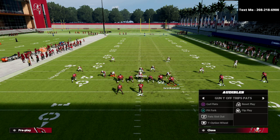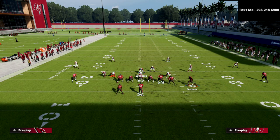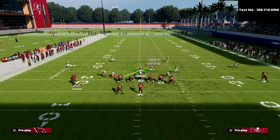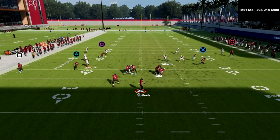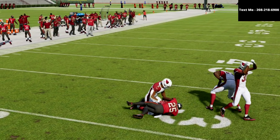Let me show you another way they could run Y option wheel — it'll basically look like this. I'm going to open up to the tight inside. So I open to the tight end here, and as you see, everything is completely bagged on the backside of this play.